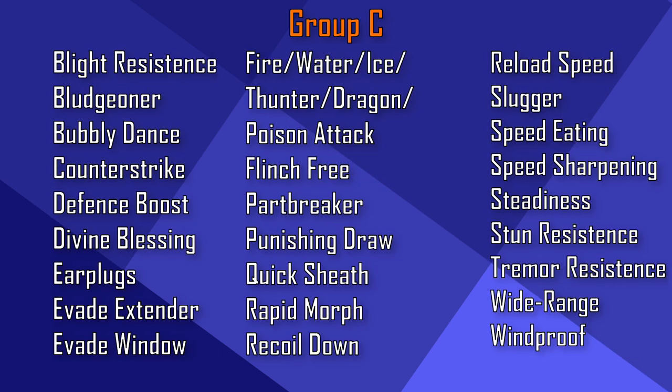Again, if you got one of those, keep them. In group C, we have Blight Resistance, Bludgeon Up, Bubbly Dance, Counter Strike, Defense Boost, Divine Blessing, Earplugs, Evade Extender, Evade Window, Flinch Free, Heartbreaker, Punishing Draw, Quick Sheath, Rapid Morph, Recoil Down, Reload Speed, Slugger, Speed Eating, Speed Sharpening, Steadiness, Stun Resistance, Tremor Resistance, Tight Range and Windproof. Those are good candidates for melting if you don't need them.